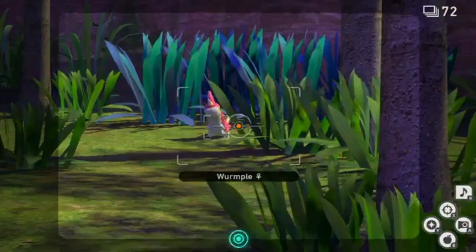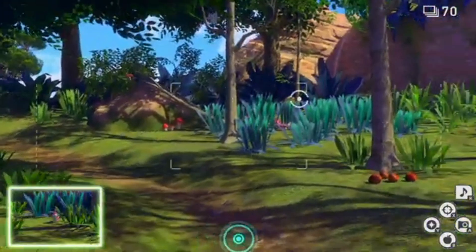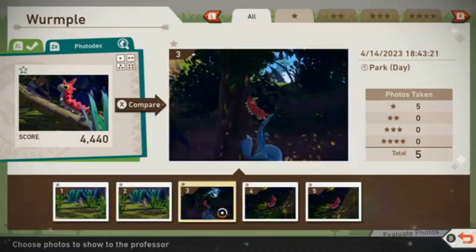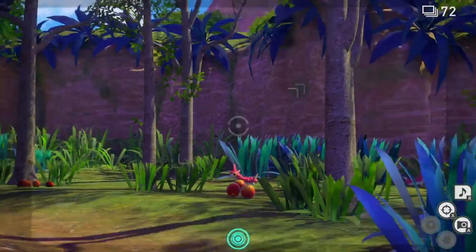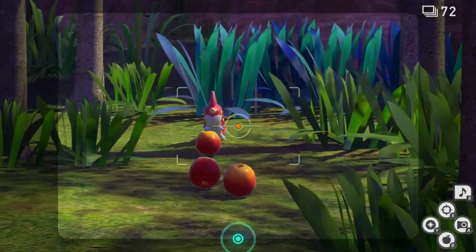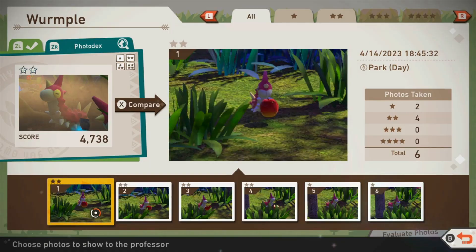Wurmple is an easy Pokemon to get the first three star pictures on, but like most other Pokemon it takes a bit of planning to get the four star photo. For one star, go into the forest area of the park and you will see Wurmple everywhere — take a picture of Wurmple for your one star photo. For two star, give Wurmple a fluff fruit and take a picture of Wurmple eating it for your two star photo.